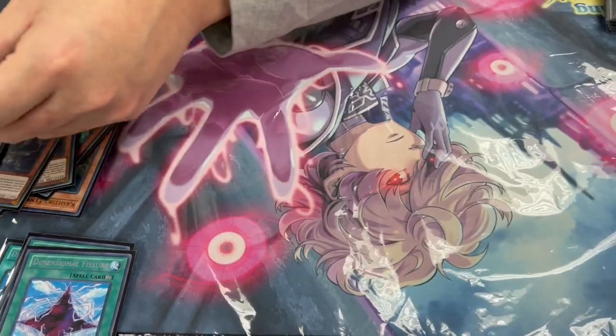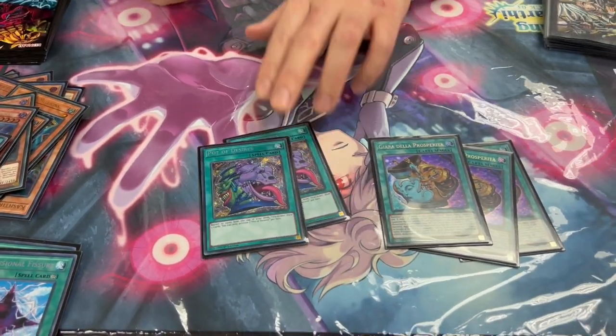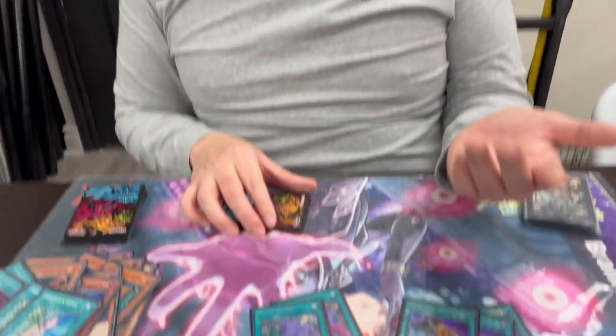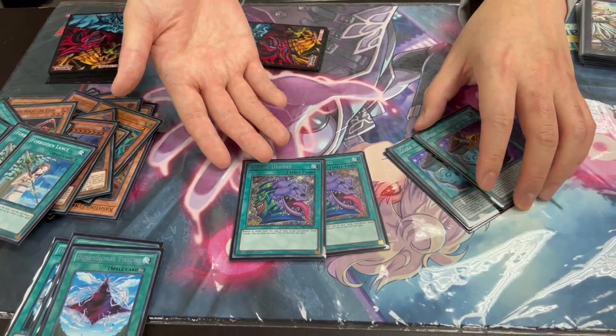And then the staples — this card is actually really good. Even if you're killing them, you can dig for the one card you need. Sometimes you want to dig for Dina, sometimes for Grand Maju for game. It's always a useful utility card and it banishes. Hopefully it comes back to two on the banlist — it's currently at one.